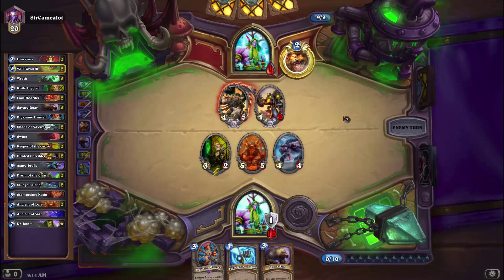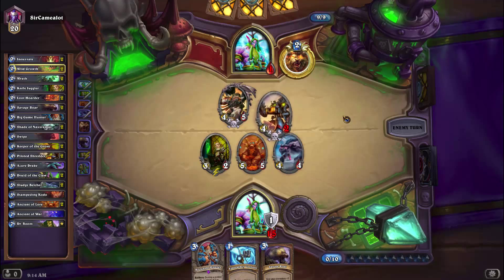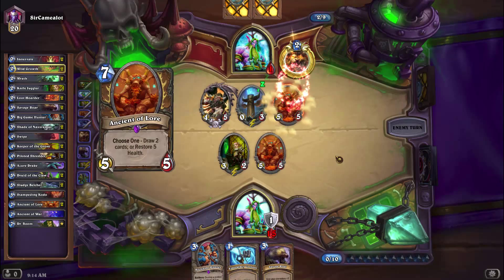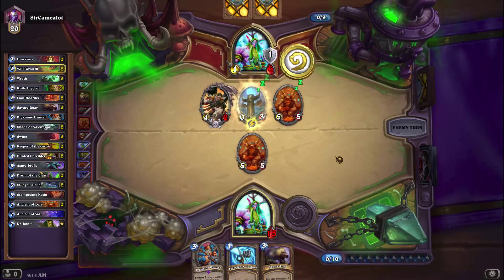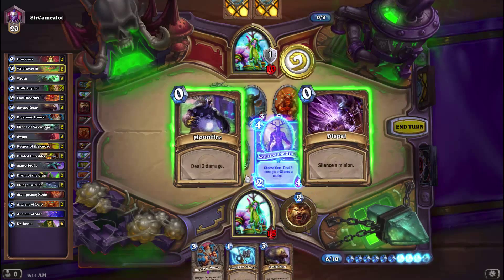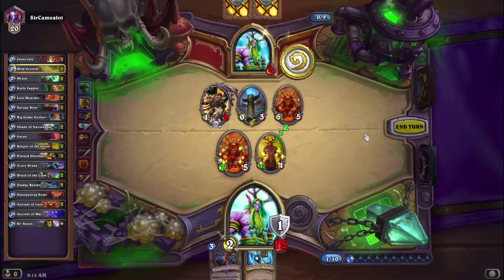Let's see — can he bring me down 16 right now? He has 8 already, so he's halfway there. Can you do anything, dude? I have another Savage Roar in case he puts out a big Taunt and I need to get rid of that — not really a problem. I'm looking pretty strong right now. Are you serious right now? That heals him for 4 — 11. Can we... I don't know if you can do this to a minion. Okay, you can. Maybe I shouldn't have just set that out, but that is pretty much game right there.